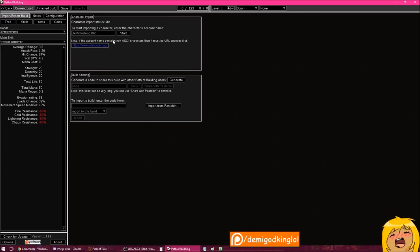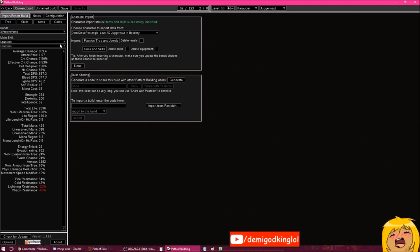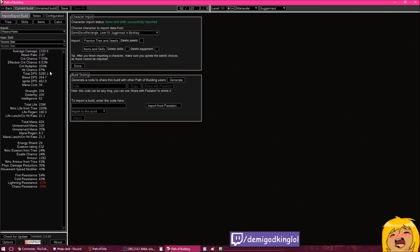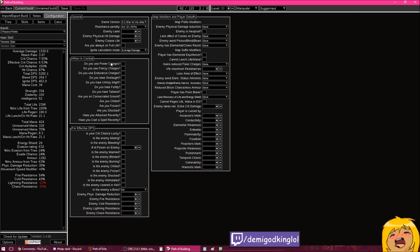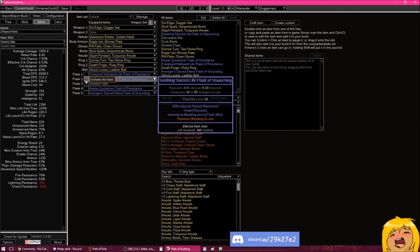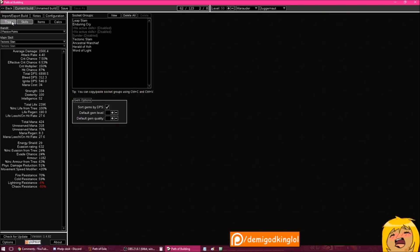It's feeling pretty good — we've got 4k DPS Tectonic Slam. Let me just make a new character import so you can see the stats. Tectonic slam — you have 5.2k DPS with endurances and onslaught sometimes from our axe node. We have 6k DPS. It's okay. This pastebin will be in the description below so you guys can see all my gear, all my links, all that.